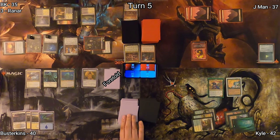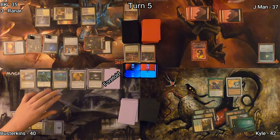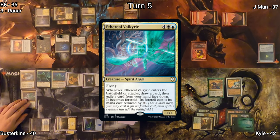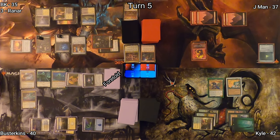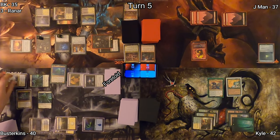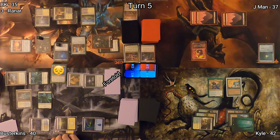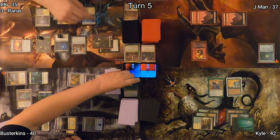Busterkins untaps, draws, and plays a Sol Ring, really getting all of his ramp online so he can foretell cards and cast spells. He casts Ethereal Valkyrie — it draws him cards and exiles things which then become foretold. He gets a 1/1 Spirit off of Rannar. He attacks and doesn't realize I have a flyer on my side of the board, so I block his Rannar, kill it, and gain some life.